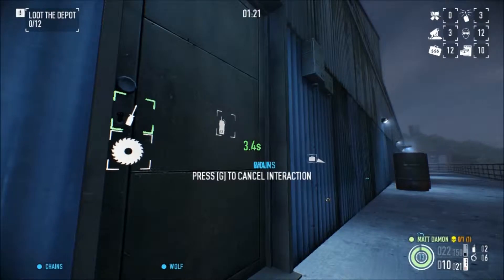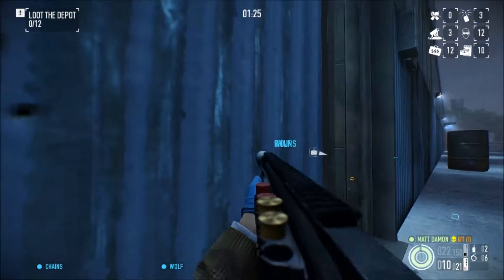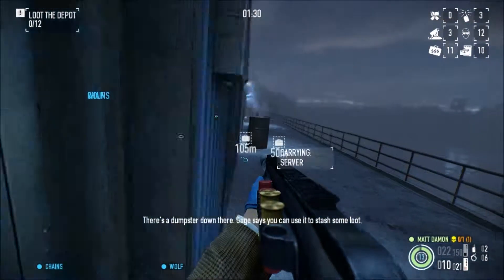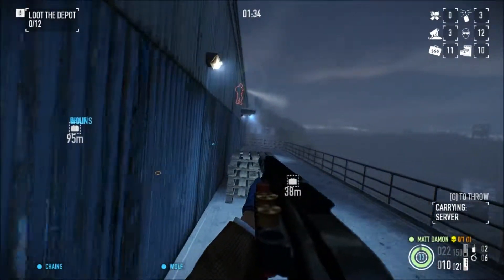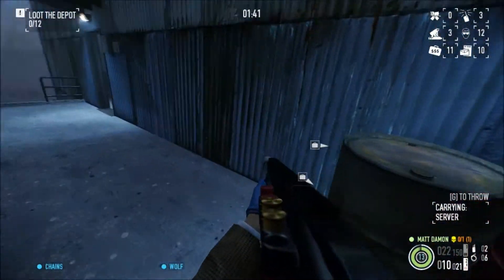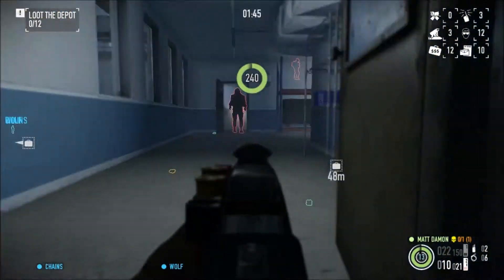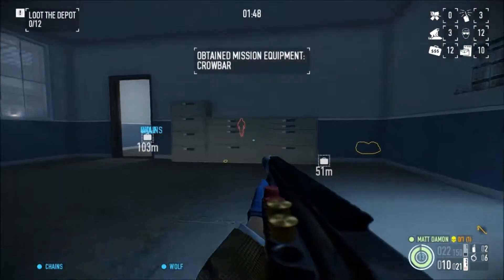I'm specced for ghost so all my picking is very quick — it's 10 seconds to pick a lock. Immediately we've got the server. With the updates, the guards are very sensitive to detecting you, as you'll see here. I decided not to try and plant this with him there, and tried to get some more loot instead. It doesn't always spawn there but that was quite lucky on that occasion.